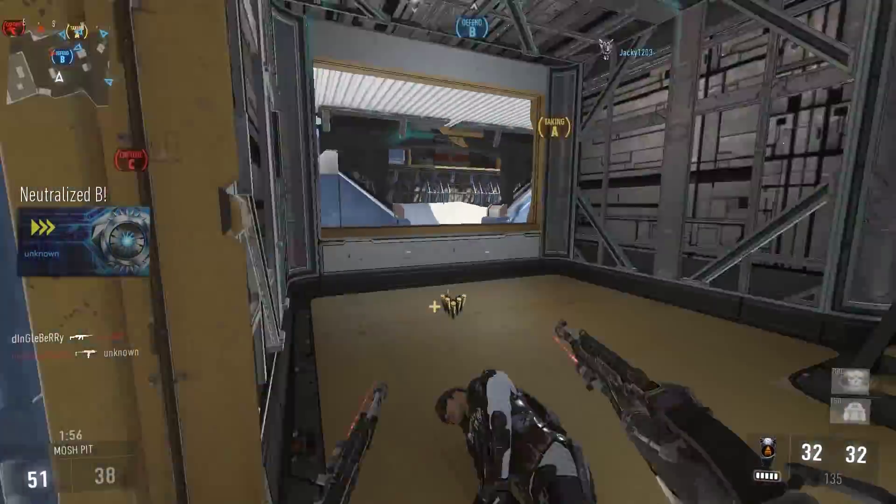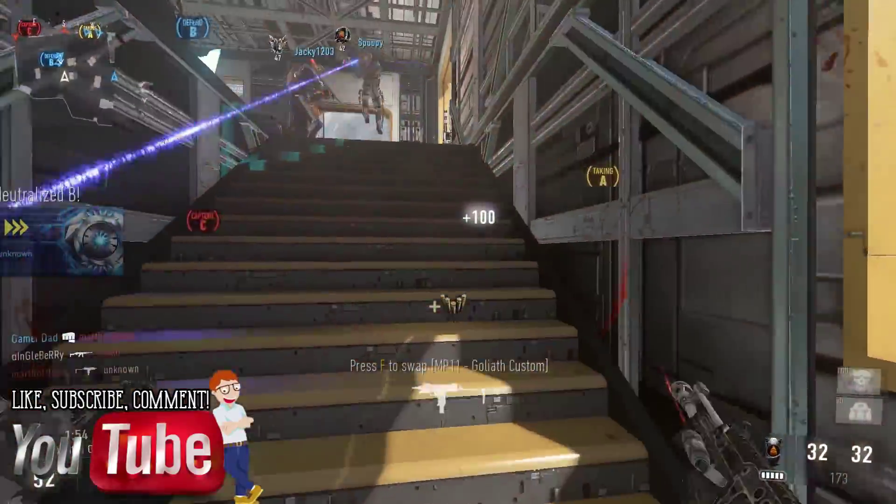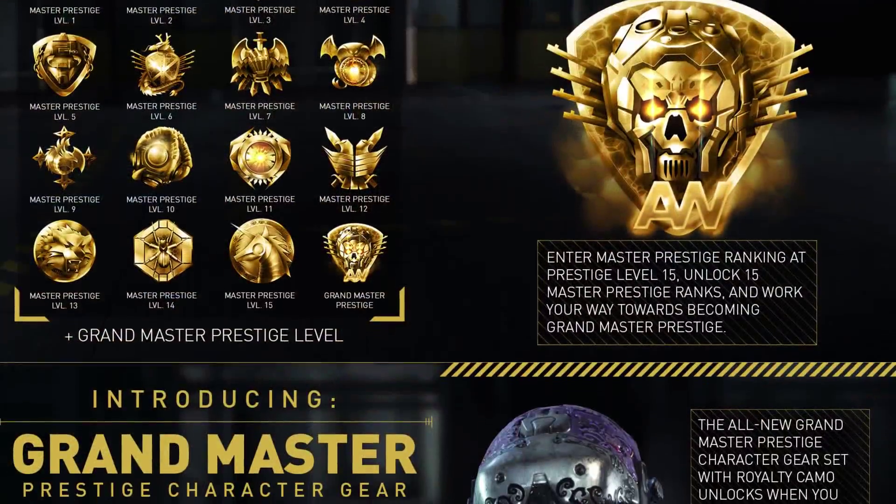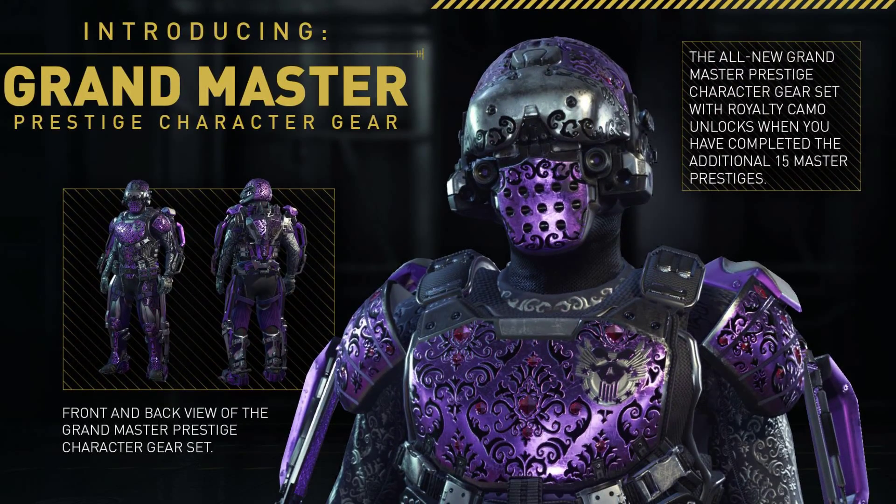The cool thing they're bringing as well involves two aspects. Number one, armor, and then the weapons. So let's first talk about the armor — the Grand Master Prestige character gear.